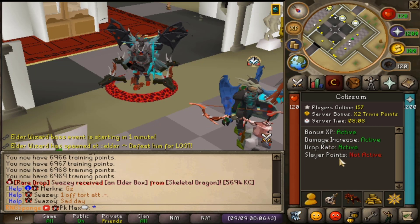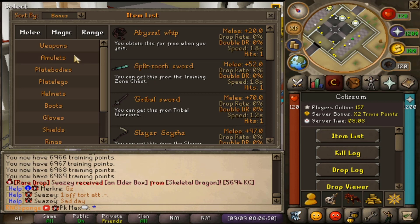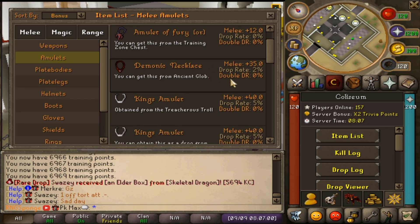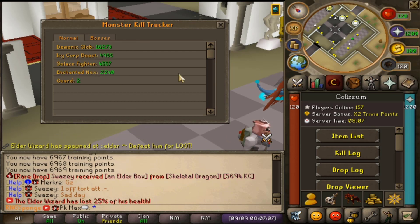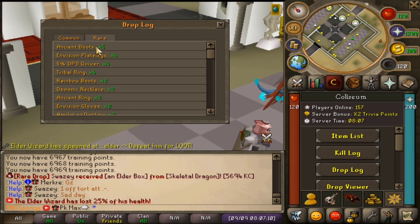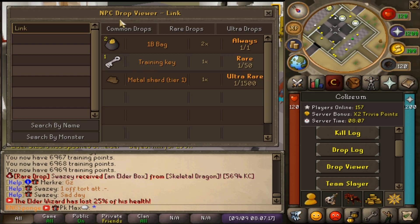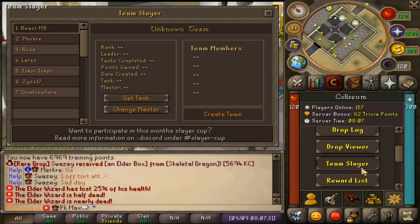We can also see active bonuses: bonus experience is active, damage increase is active, drop rate is active, and slayer points is not active. Then there's the item list which works completely smoothly — you can click on weapons or amulets and items like the Fury, Amulet of You, or Demonic Necklace pop up. We've also got the kill log showing the monster kill tracker, the drop block with rares, and the drop viewer — for example the AMC drop viewer shows loot bags, training keys, and the Metal Shard Tier 1 at ultra rare 1-in-1500.